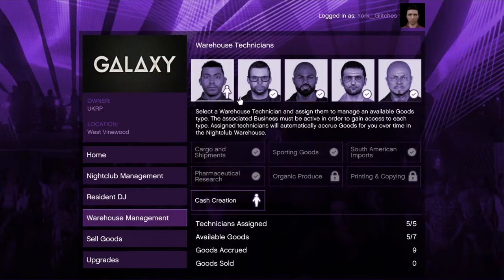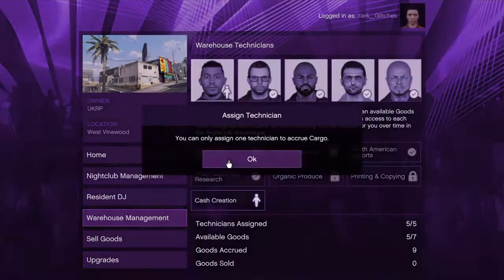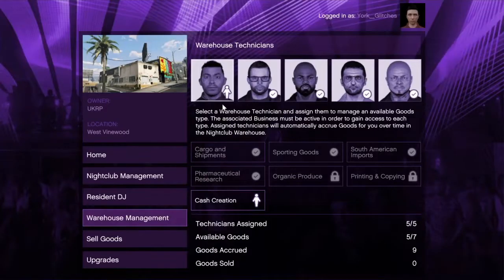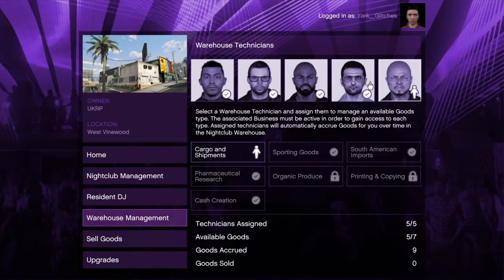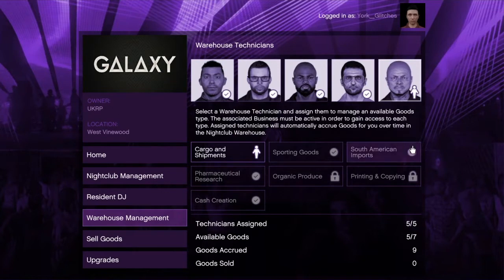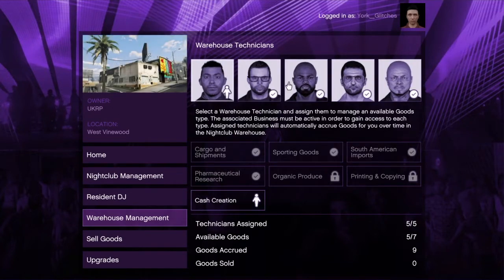What I did was I just bought all of them and then went and bought businesses. The cargo and shipments is assigned to one technician, so he will make them accumulate in the building, and then these other technicians make all these different goods accumulate inside the building.